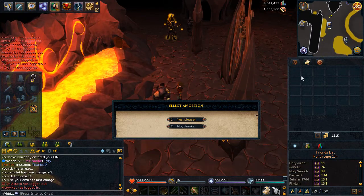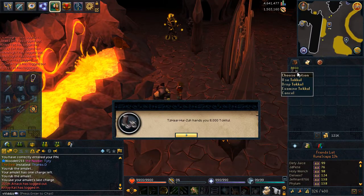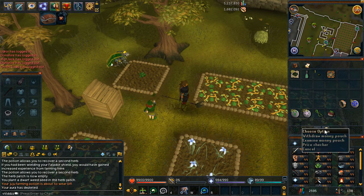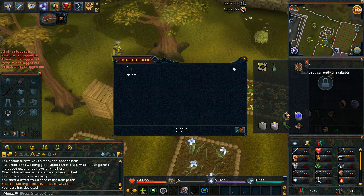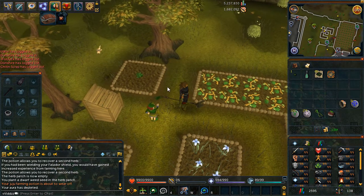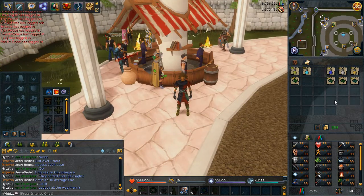That is why I use juju farming potions combined with the green fingers aura. I managed to get 61 herbs, for a total profit of around 650k - I spent 325k on seeds and picked up 775k worth of herbs. That's about 400k average profit, which isn't too bad for five minutes of work.